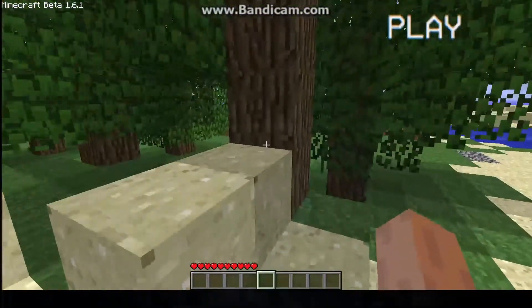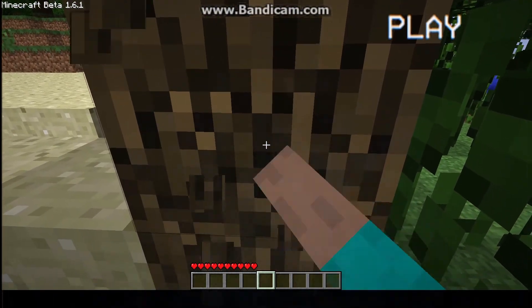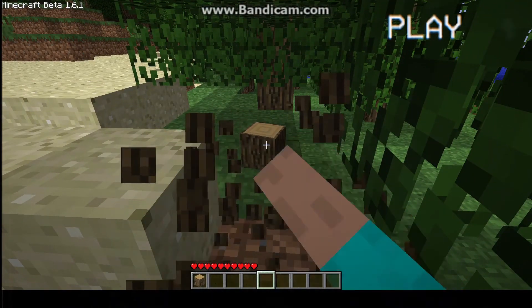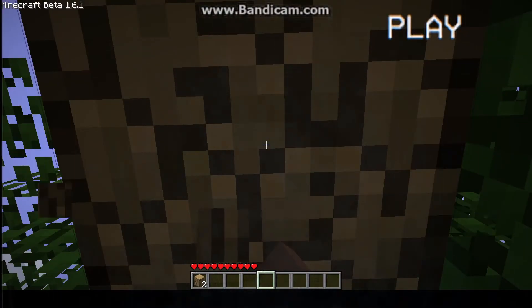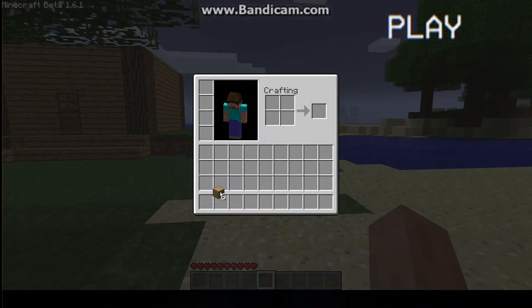So the first thing that you will do is punch a tree. Now that you have wood, open your inventory and put it in your crafting table. Then get wooden planks.